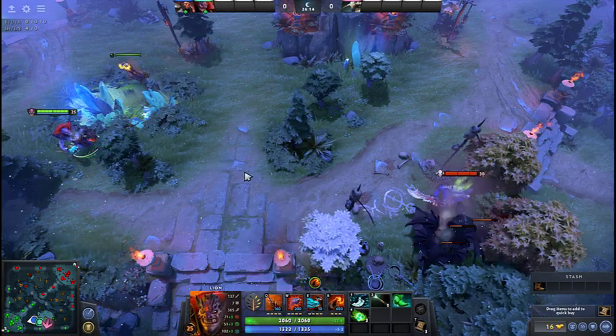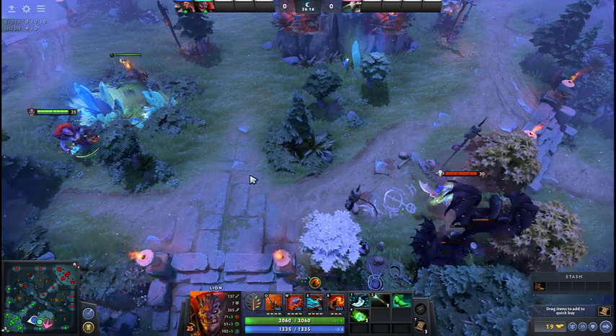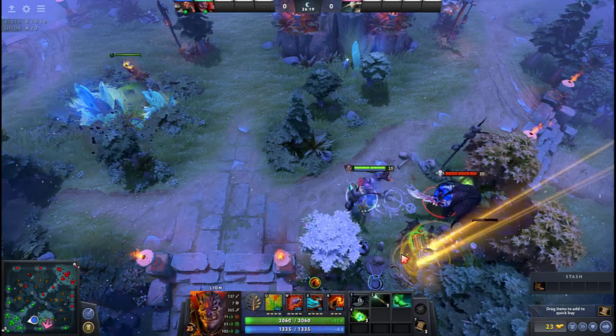Neutral items cannot drop if there is an enemy hero within a range of 600. However, dropped neutral items can be stolen by enemy players.